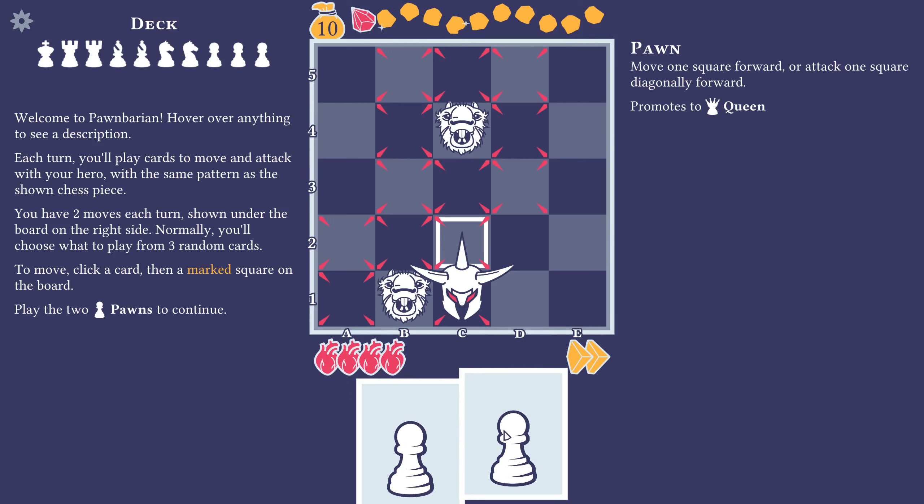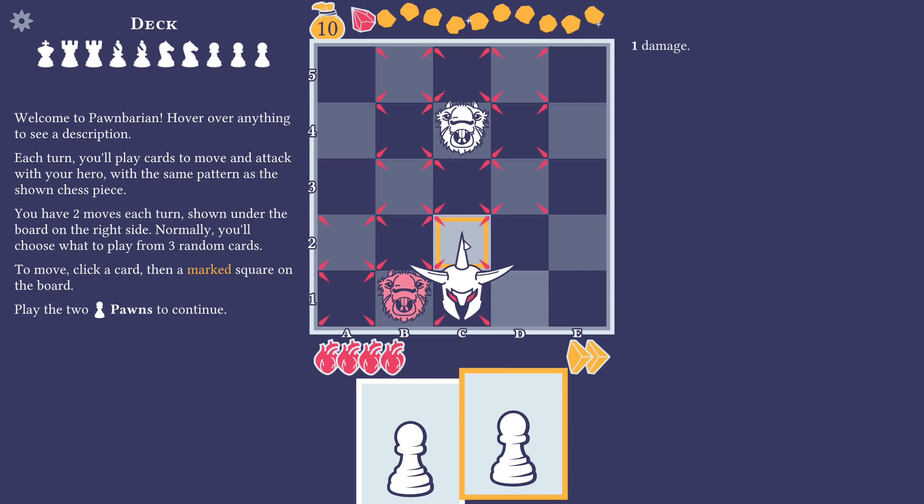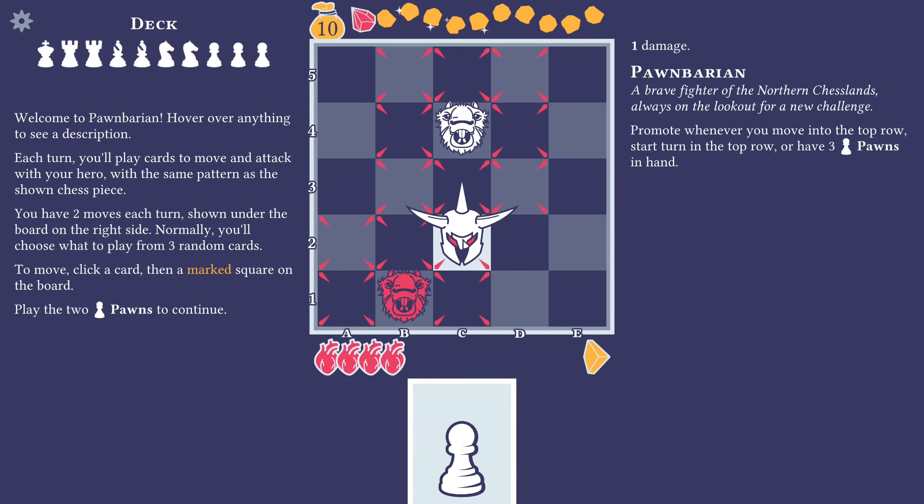So the pawn — it moves one square forward or attacks one square diagonally forward. Promotes to queen. We are just going to play that and move up. Pawn Baryon — a brave fighter of the northern chess lands, always on the lookout for a new challenge. Promote whenever you move into the top row. Start turn in the top row and you'll have three pawns in hand.